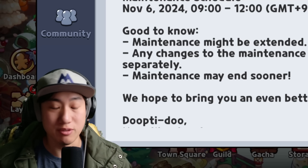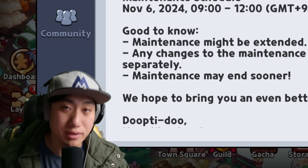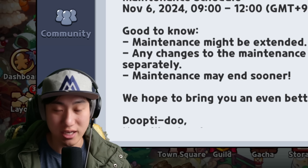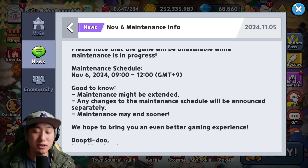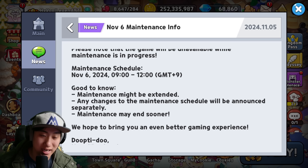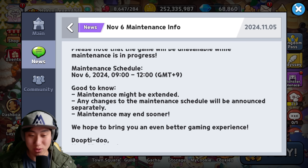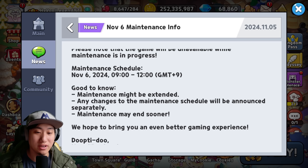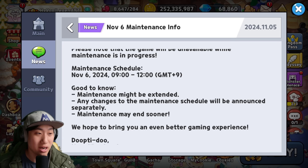The update for the Frilled Jellyfish Magic Candy and the Master Mode for Beast Raid is happening today for me inside of Central Standard Time. The update schedule has been given to us: it is going to be November 6th, 2024, 9am to 12pm KST for the maintenance time. I'm going to leave a link in the description so you guys know exactly how to find your exact time for the update.